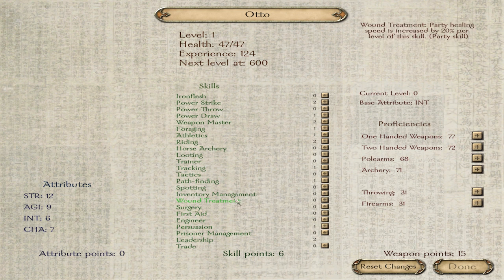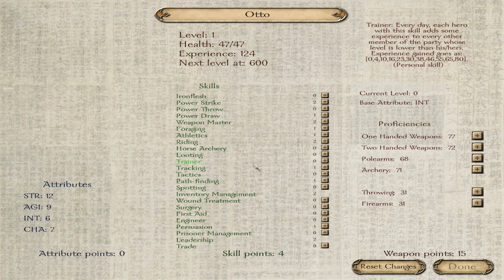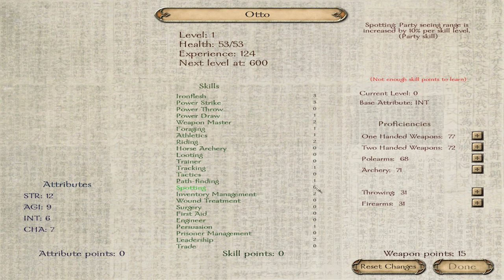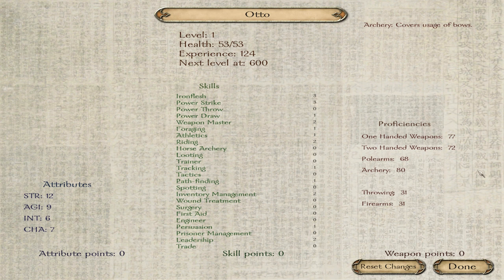For skills: inventory management is always wonderful to have — the more you can carry, the better. We also have tracking because of our hunting background. I would like us to be a bit tougher because certain blows are just deadly immediately, and we should have some power strike. The more damage we can dish out, the better. But as in the previous let's play, we will be focusing more on archery. I love archery, and if you are a true samurai, you have to know how to shoot a bow.